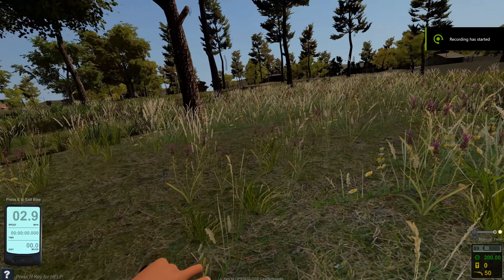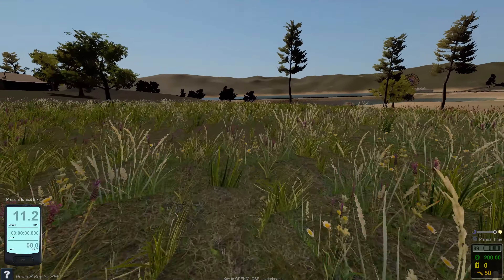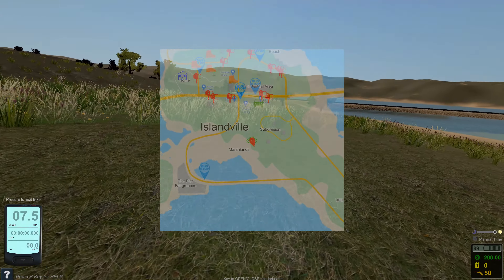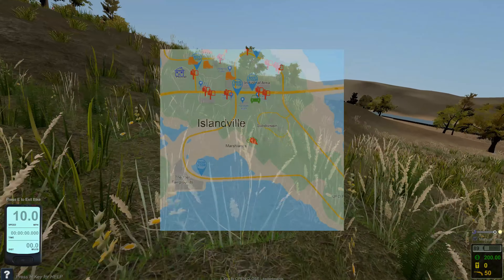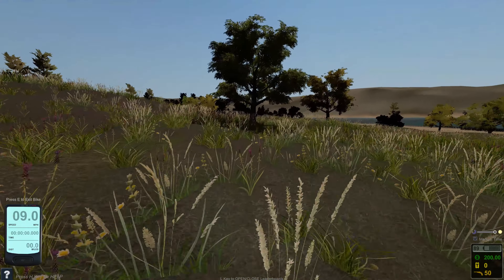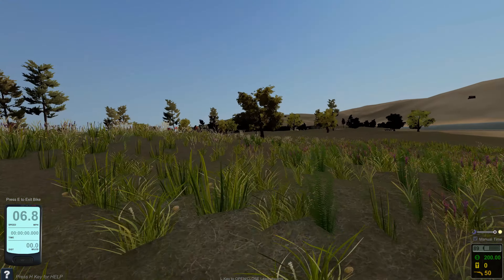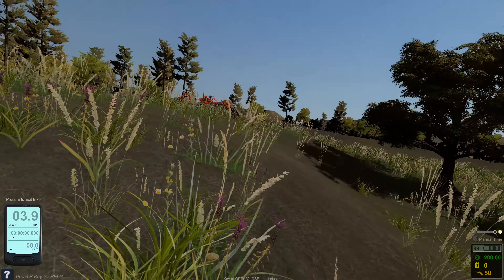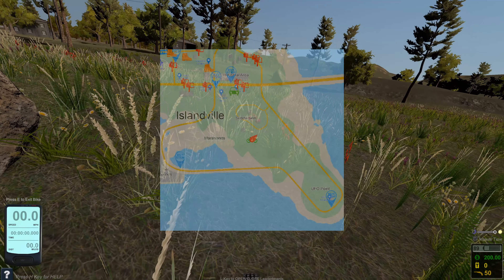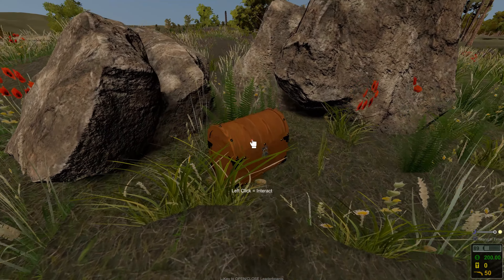Now on to the next loot box, right around this area. When you're on your bike, you can press Tab and you can still see approximately where you want to go — we are heading in this area. We're going to find a rock formation. It is right around here; it should be around the corner. Yep, there it is at this location. There's loot box number eight found.